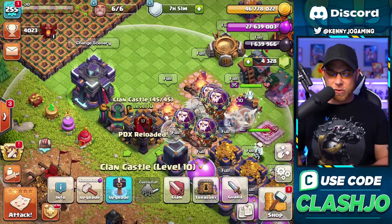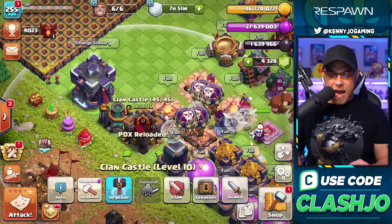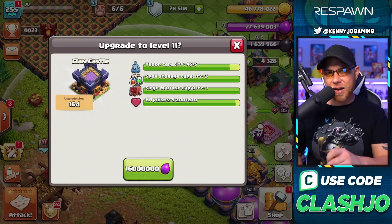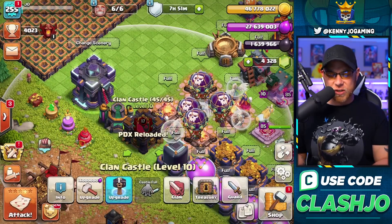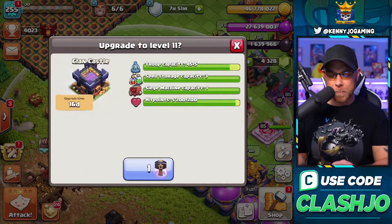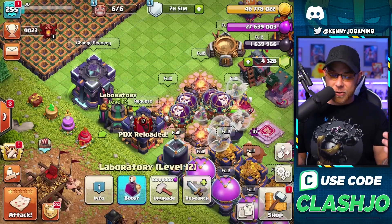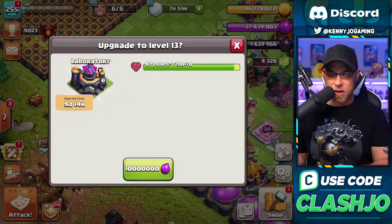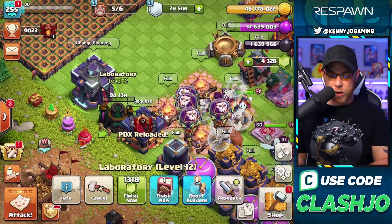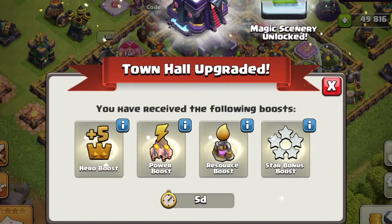Moving into the laboratory and the clan castle — the clan castle is a 16 million elixir upgrade costing 16 days. We gain an additional five housing space, and we're going to swing a hammer of building to complete that upgrade. For the laboratory, we're going to use a book of building to complete it — 10 million elixir spent. One of the best parts about going to a new Town Hall level is the five-day boost, so we need to spend off these resources.